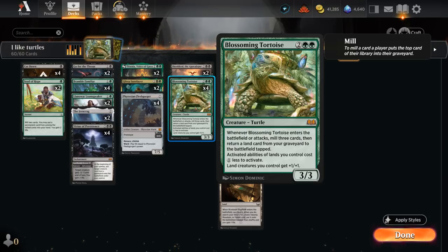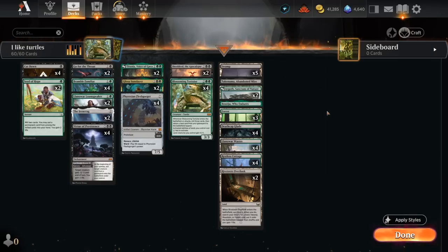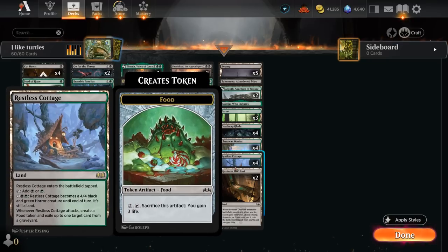That's where four copies of Blossoming Tortoise will come in handy — a 3/3 that when it enters the battlefield or attacks, we get to mill three cards and then return a land card from our graveyard to the battlefield tapped. Blossoming Tortoise has a lot of great synergies throughout the deck since activated abilities of lands we control cost one less to activate, and land creatures we control get +1/+1. The obvious inclusion in a black-green deck is Restless Cottage, which is also quite good against red aggro as it can generate a food token when attacking, gaining us three life. Once we have a Tortoise in play, it turns into a 5/5 and only costs three mana to activate.